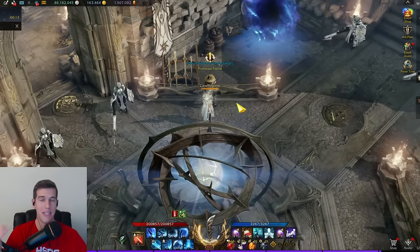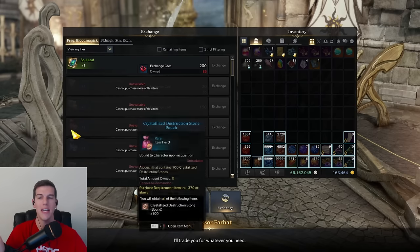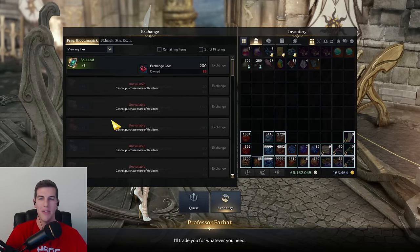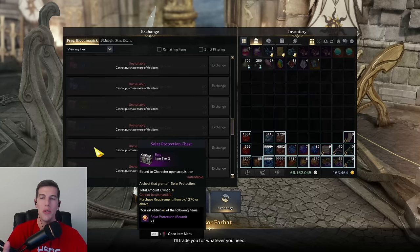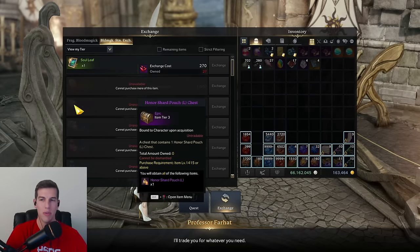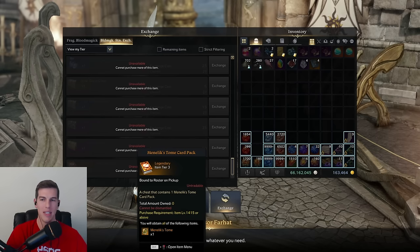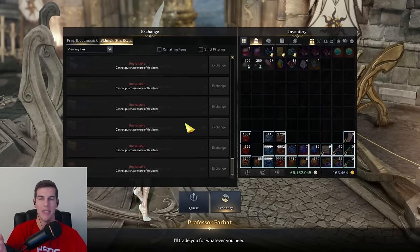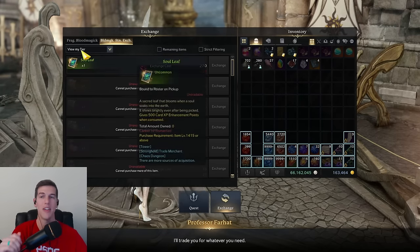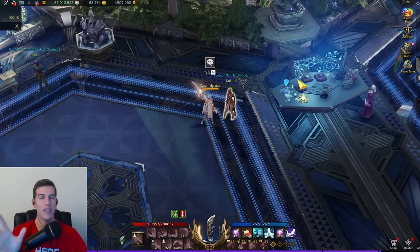Don't forget about the South Verne chaos line vendor. You can get some shards here, and I think the focus rune and some solars and maybe some card XP are worth it, but I don't think the rest is really worth too much. If you haven't bought anything in here then you can definitely utilize that shop as well.